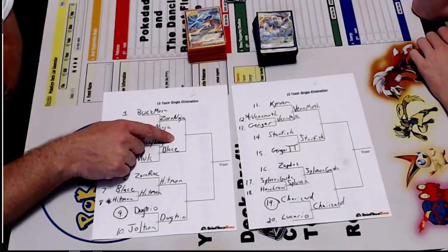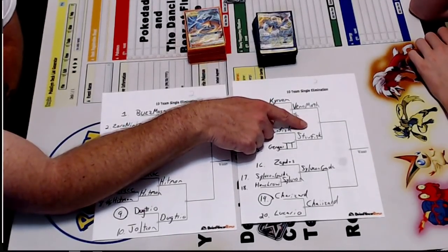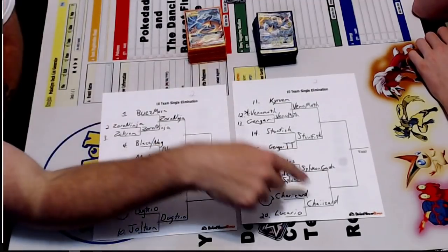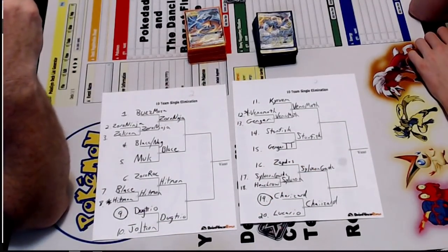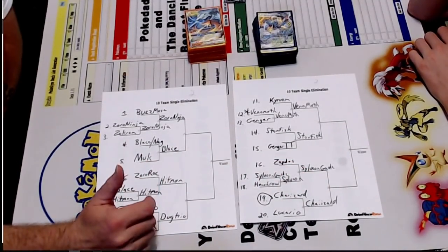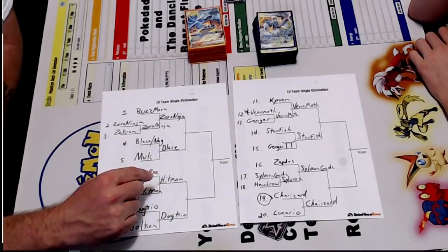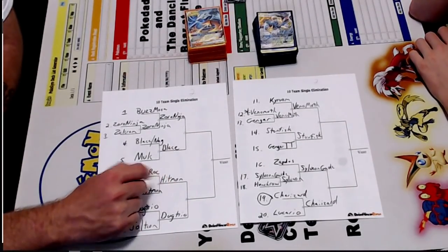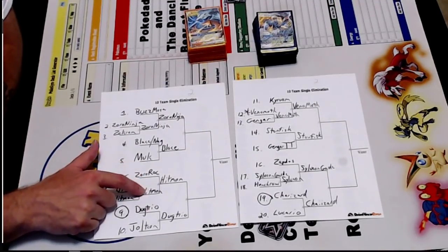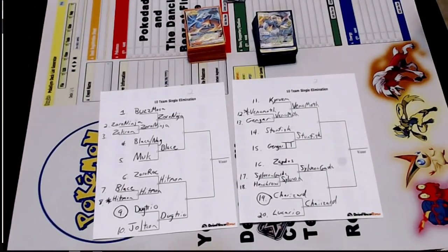I think Sylveon versus Charizard will be the best match. I think Stunfisk wins the Venomoth matchup. I think Venomoth can pull it off. I think Charizard absolutely crushes Sylveon because it has no way to keep from getting one-shot — there's no Fire Charm, so that's auto-win for Charizard. Hitmonchan versus Dugtrio — I think Hitmonchan wins because it's easier to set up and can keep more pressure. I was hoping Baby Blaise or Zoroark would beat it, but it didn't work out.